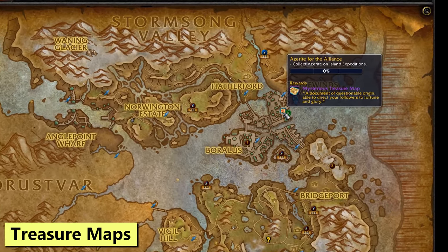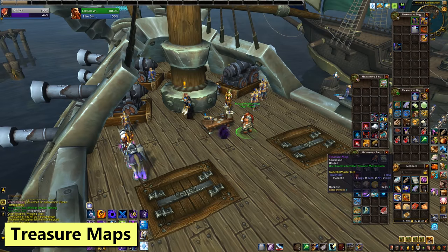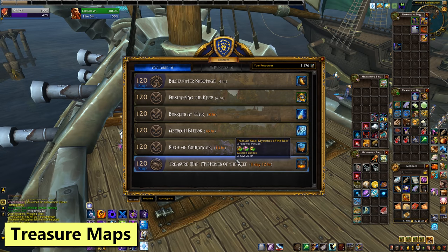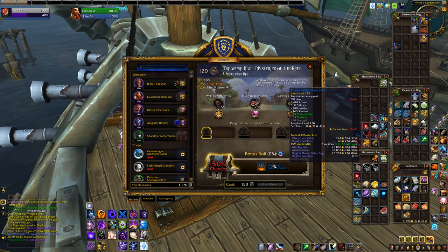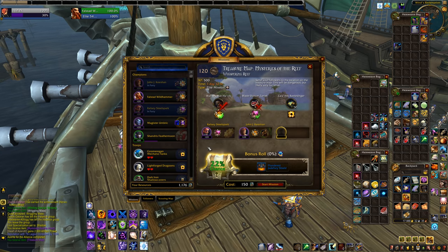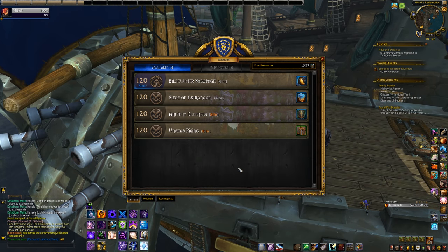Island Expeditions now give you a mysterious treasure map when you complete your quota for the week. That map gives you a mission on your mission board that will reward you a piece of Island Expedition loot, which could include mounts, pets and transmog, or you might see something like Azerite Gold or resources — the usual grab bag goodies of BFA. Make sure that once you've used the map to spawn the mission, you remember to send it out before it despawns. You should have a couple of days, but better safe than sorry. I do like the extra motivation to do some weekly islands, because quite frankly I needed it.